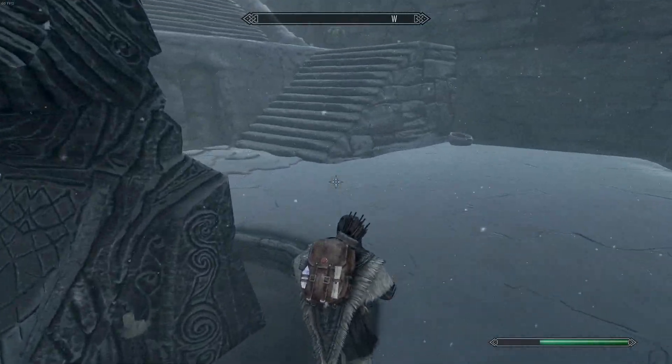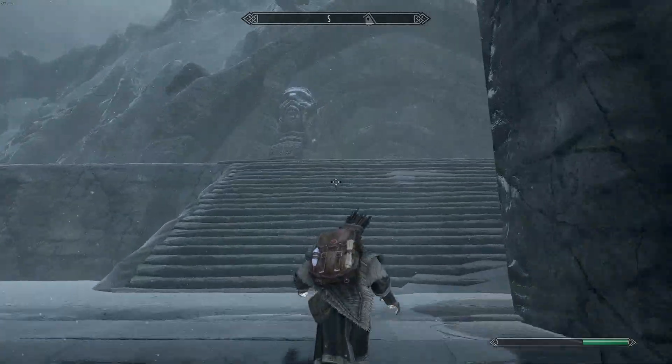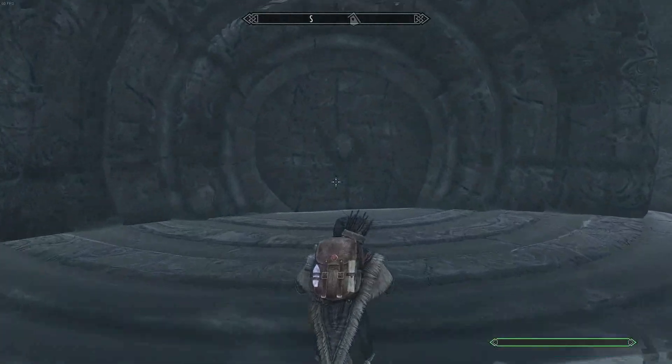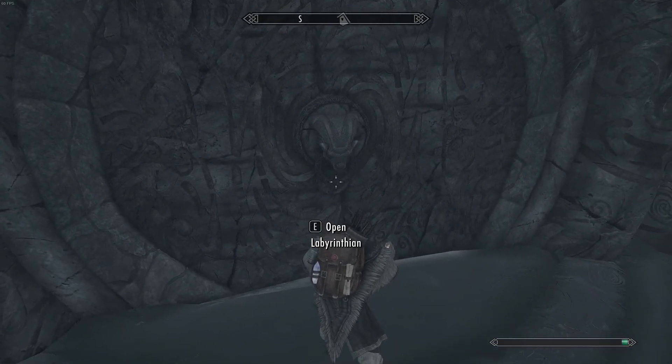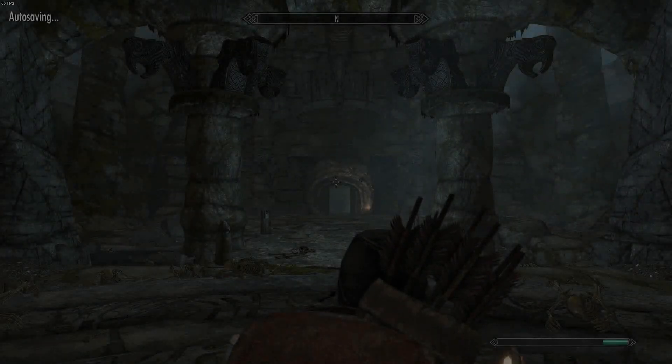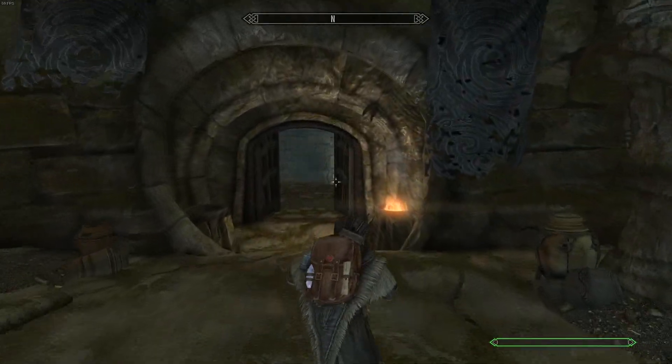It's off to the left or off to the right, actually, when you first fast travel. You're going to come up here to this main gate. Once we get here you're going to have to have this little ring piece — the bull ring in the middle. You're going to have to get that through the questline to actually get into here. So now we're going to speed run through here because it's actually towards the end, I believe.